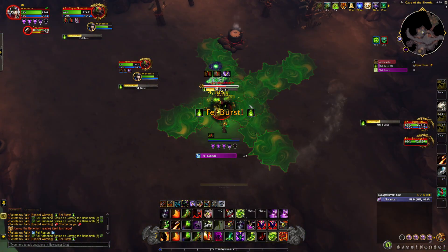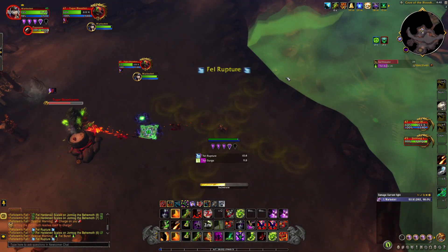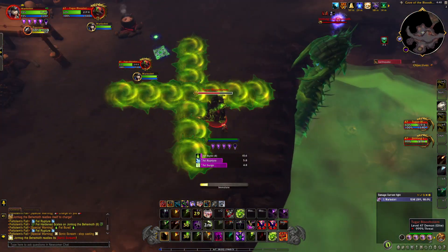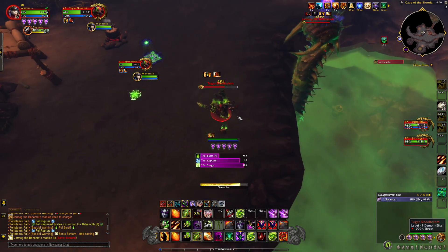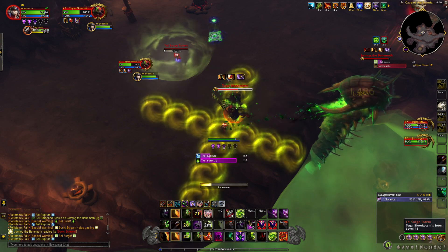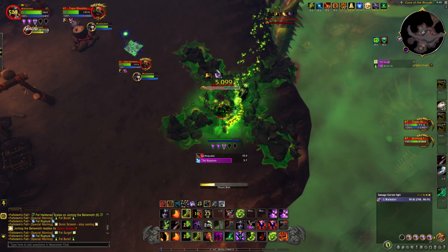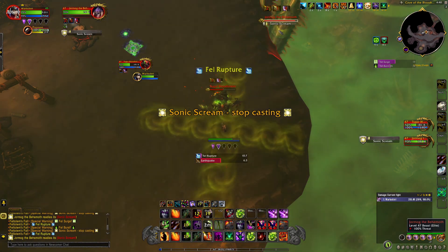Fell Burst: an interruptible cast that deals heavy Fel damage on completion. He casts this every 15 seconds, and you need to kick it or use crowd control to stop the cast if your interrupt is on cooldown. Fell Surge Totem: totems will spawn periodically throughout the fight, which will stun you for 5 seconds if they complete their cast. They have only one health and will instantly die from any targeted damage.